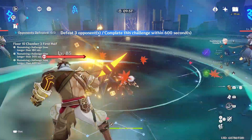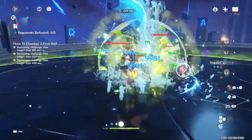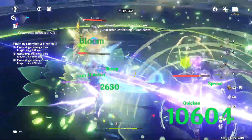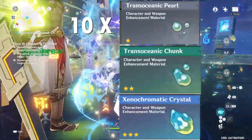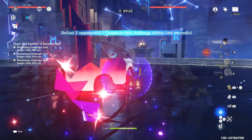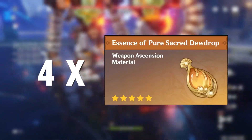For the ascension of this weapon, you will need Operative Pocket Watch materials available from new enemy types in 4.1: 15 Old Operative Pocket Watch, 18 Operative Standard Watch, and 27 Operative Consistency, trackable through your Adventure Handbook from the new Fatui enemies. You will also need trans-oceanic materials: 10 Trans-Oceanic Pearl, 15 Trans-Oceanic Chunk, and 18 Xenochromatic Crystals, also trackable in your handbook. For weapon ascension materials, visit the Echoes of Deep Tides domain and farm 3 Dross of Pure Dewdrop, 9 Sublimation, 9 Spring, and 4 Essence of Pure Sacred Dewdrop.